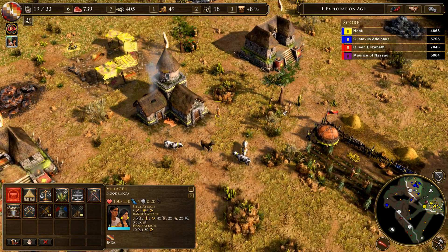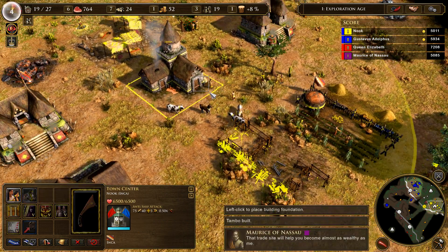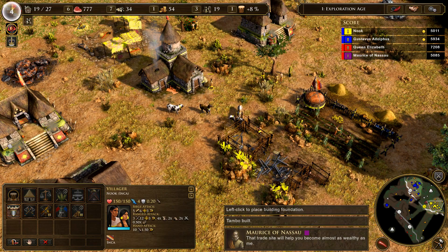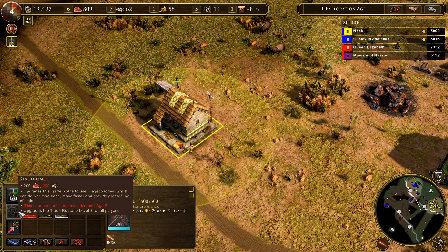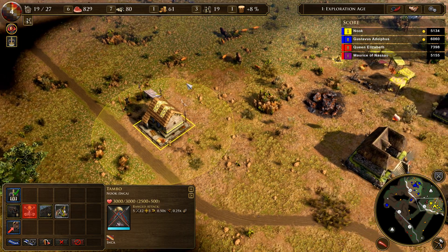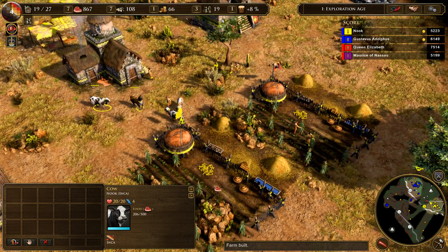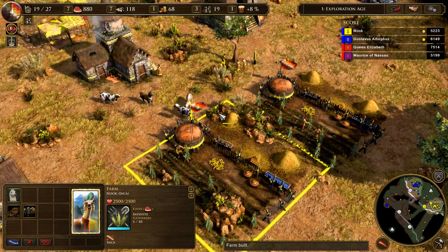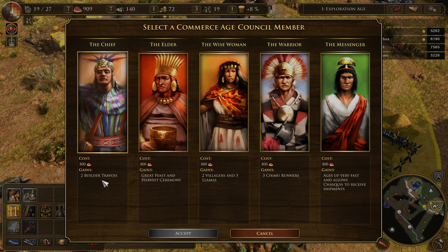We're almost there — I need food. Get me a farm real quick. Go work that. Got a trade site, stagecoaches we can make, got birds all around. Keep doing that. Farm's built. Okay, get to work on that — bring some food in. We have the food, let's go ahead and upgrade ourselves to level two. We want llamas — let chaskies receive shipments. Let's do the wise woman.